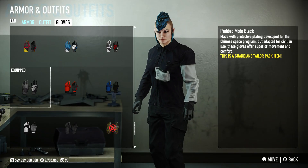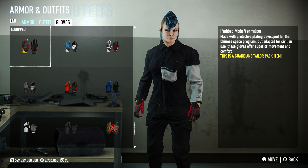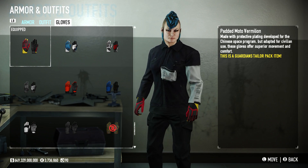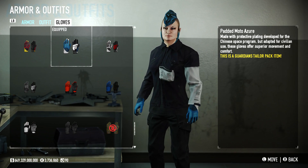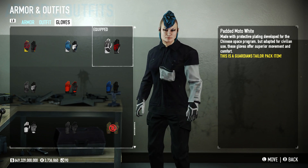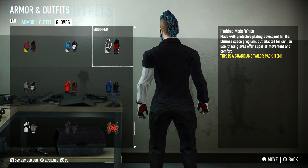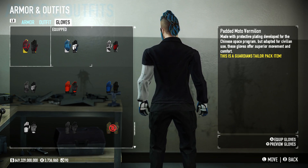The update also brings two new pairs of gloves, each with four variations — again the same colour options of red, blue, white, and black. The padded moto one is definitely better than the comfort one; the colour schemes on the inside and outside of the gloves in the padded one look much better. In particular, with the white padded moto gloves, I really like the red undertones — that looks really slick. It's just a shame that in gameplay you won't really see that easily, because your hands are going to be wrapped around guns.